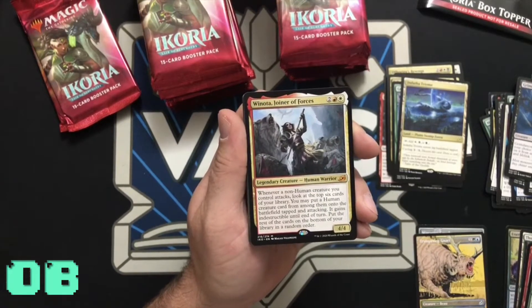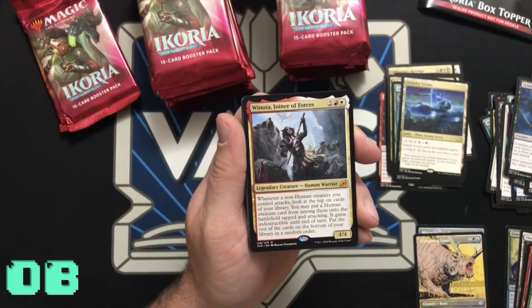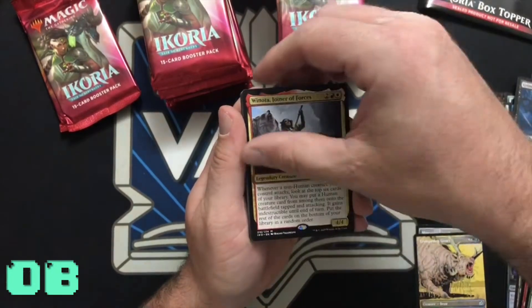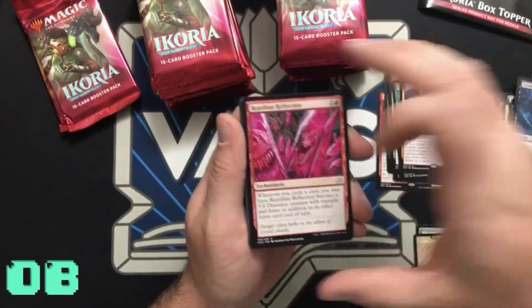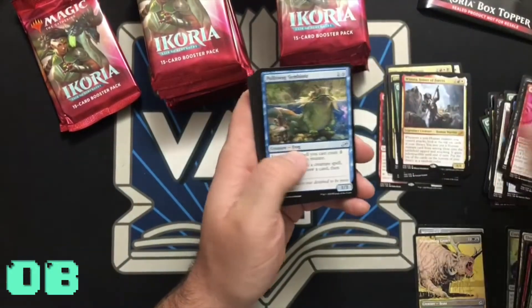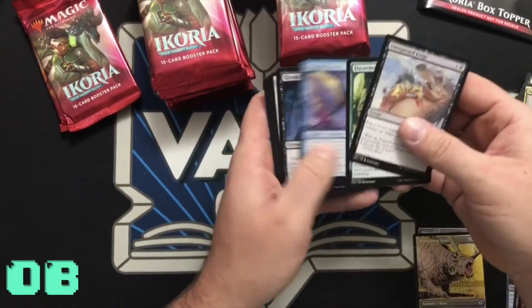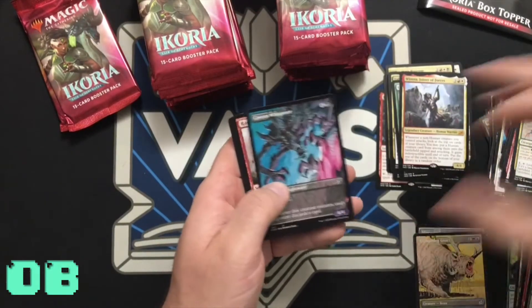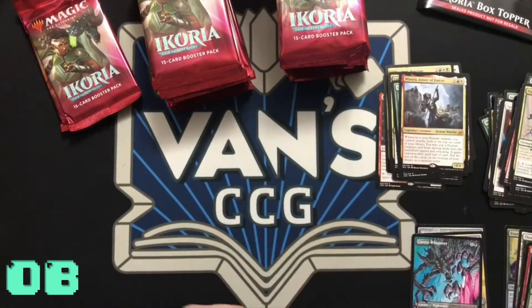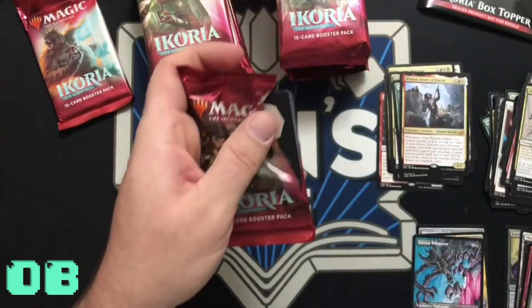Put the rest of the cards on the bottom of your library in any random order. These Human builds are really good in this set. I like that card — if it's a 3/4 and comes in attacking, yeah, it's good.